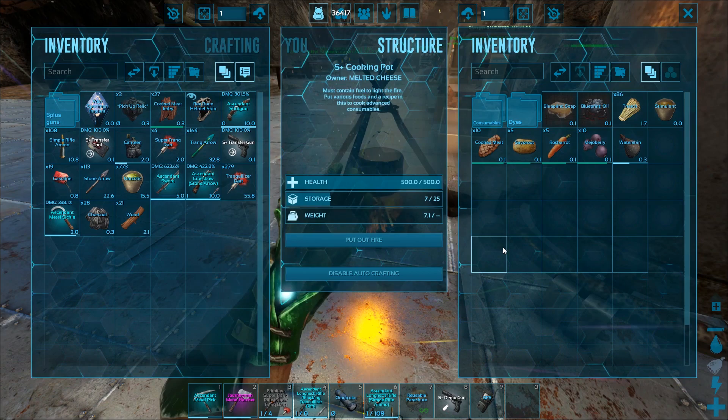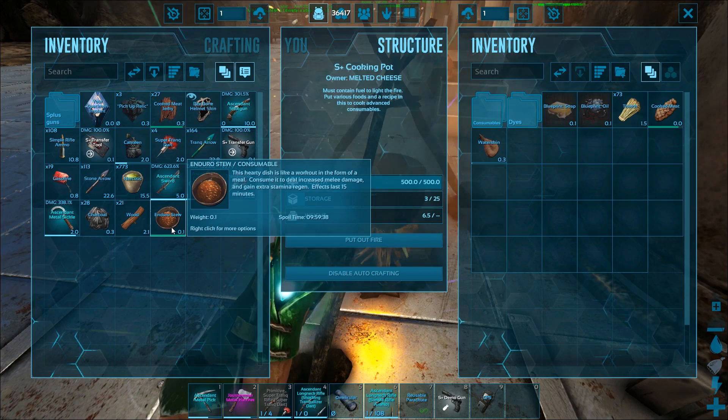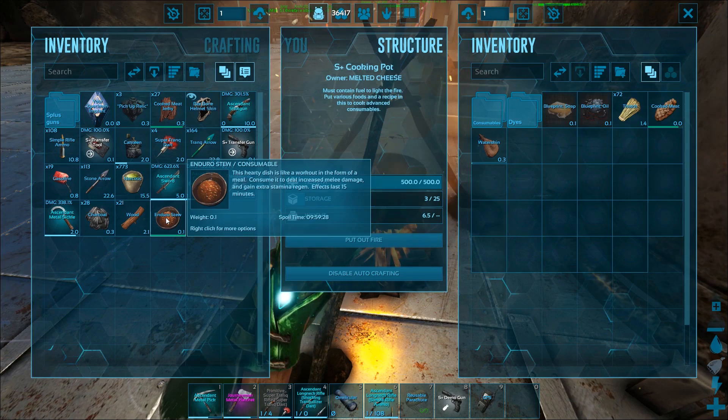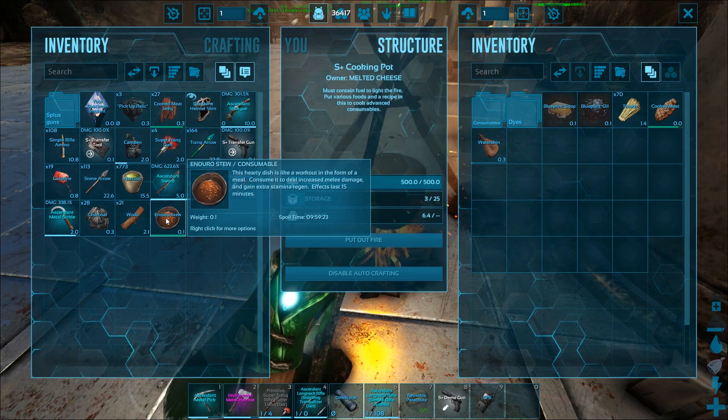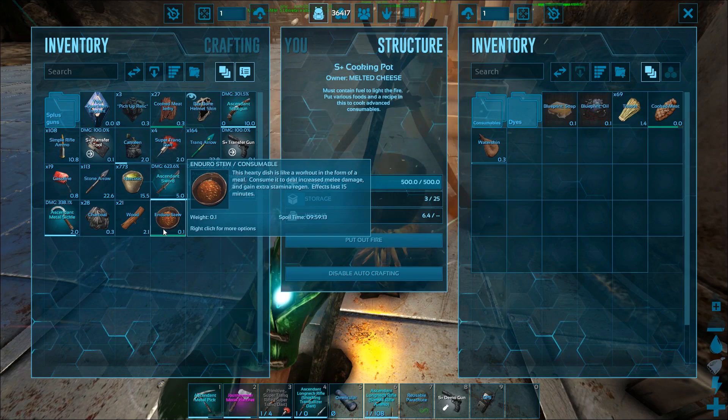We're back and we have the Enduro Stew. The description says: 'This hearty dish is like a workout in the form of a meal. Consume it to deal increased melee damage and gain extra stamina regen. Effects last 15 minutes.' Even though the description doesn't mention it, it also gives 1.2% health per second. So you get health over time, 35% melee damage, and increased stamina regen.